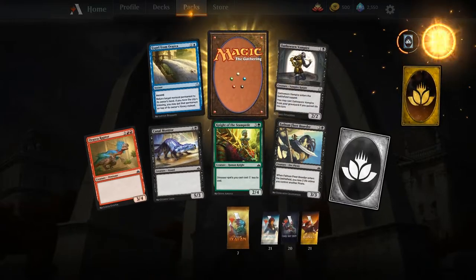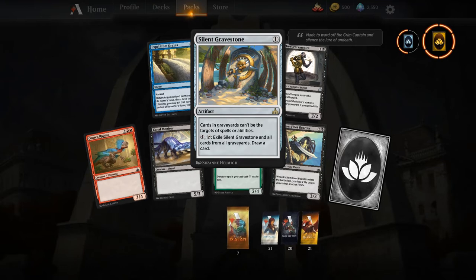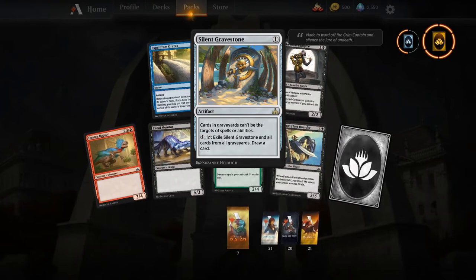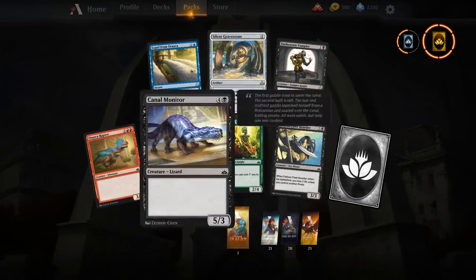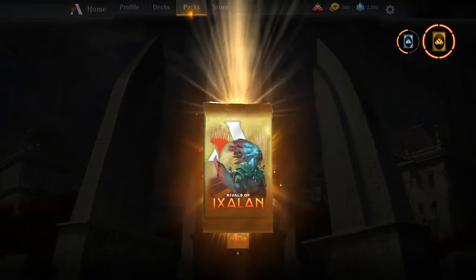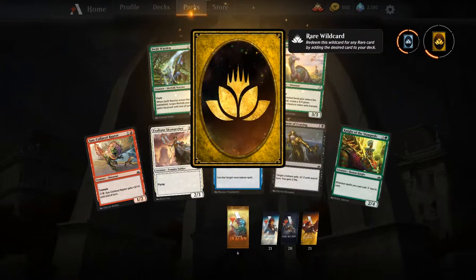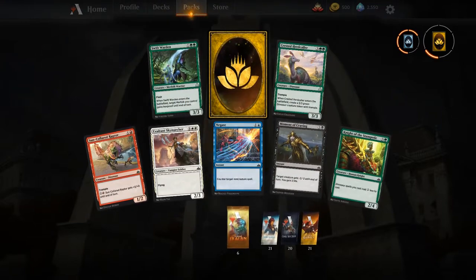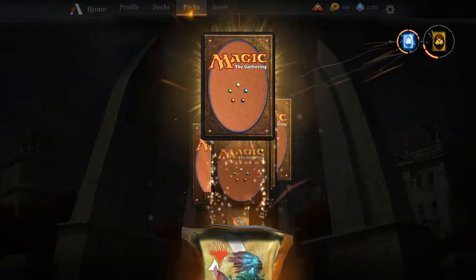Silent Gravestone — a card that might be pretty relevant in new standard. Great sideboard card, and depending on how crazy the meta is, could actually be a good main board card as well. So far our packs are pretty sweet — liking what they're giving us. A rare wild card — that's probably going to end up being a shock land or a check land. Got to get them lands!